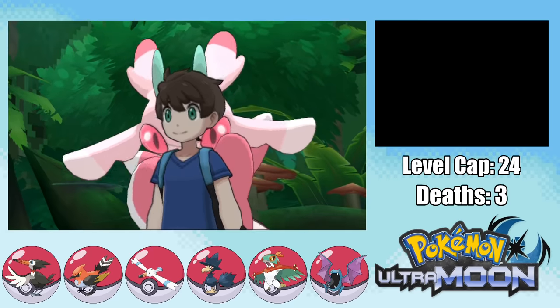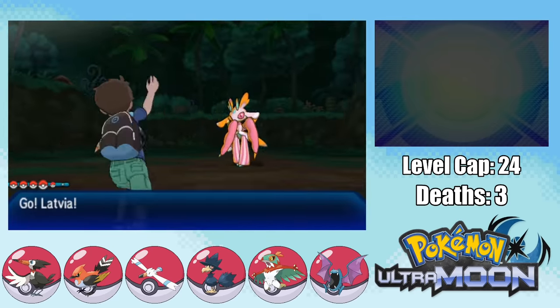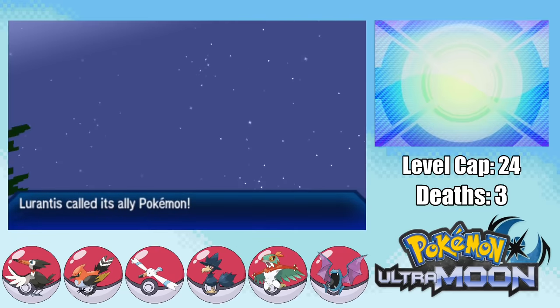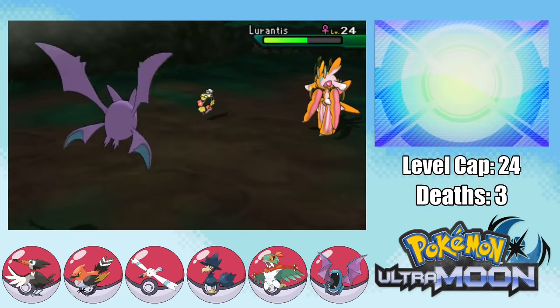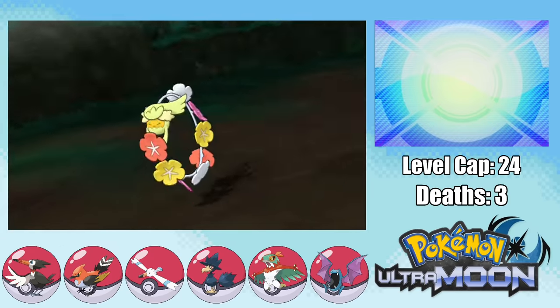After the fight, Latvia gets to level 23 and evolves into Crobat. Since the level cap is only 24 now, I decide to go to the next trial right away — the Grass trial, which should be pretty easy for our Poison and Flying type. I go for Supersonic Sky Strike right off the bat and almost take Lurantis out, but it calls Comfey and uses Synthesis to heal up. A critical Cross Poison solves everything, and another Cross Poison against Comfey wins me the fourth trial.